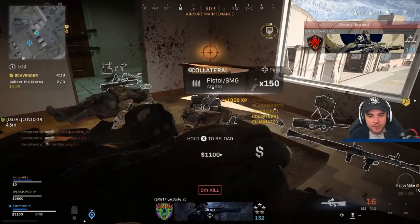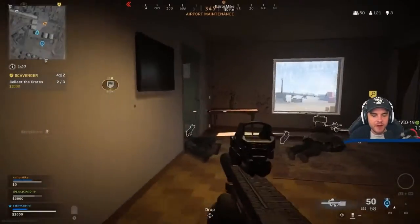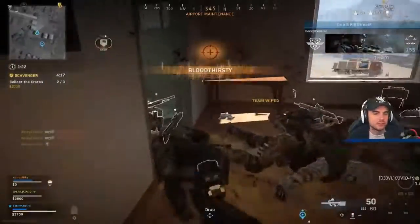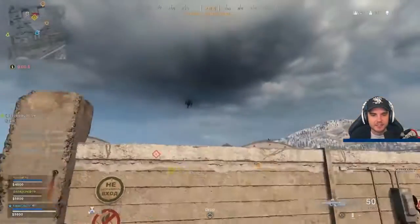I do ADS here, but the reason is the second enemy was a little bit further back. I hip-fire the person as he comes through the door, but then aim down sights on the person a bit further away where I could potentially miss shots — just to guarantee that kill. The P9 has a quick aim-down-sight time anyway.